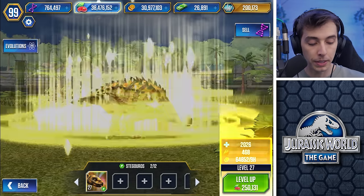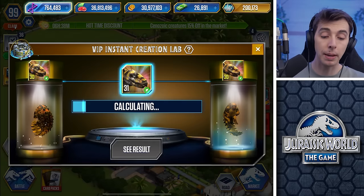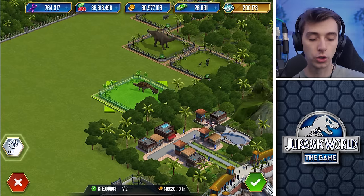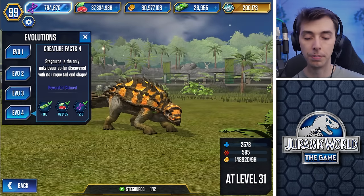This is what's good about VIP in Jurassic World: The Game. I've cancelled my Jurassic World: Alive VIP membership because you honestly don't get much for it. And there we go — level 31 Stegororus. Another hundred bucks. Stegororus is the only ankylosaur so far discovered with its unique tail end shape — it could be a special case.